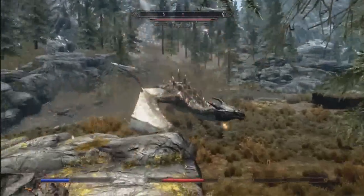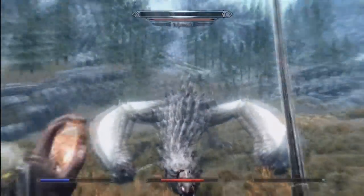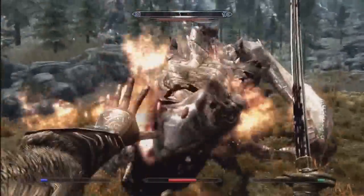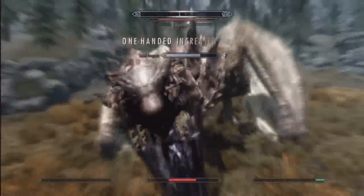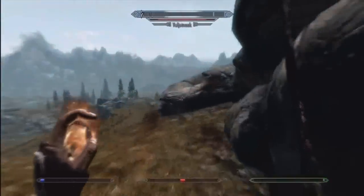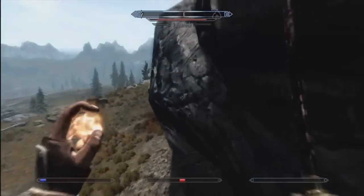So as you see right now, I've encountered a dragon, and I'm kind of screwed for the moment because I don't have any potions of minor healing. If you have those, then that'll help a lot — you want to have a lot of potions of minor healing and minor magicka and whatnot, because right now my health is really low.